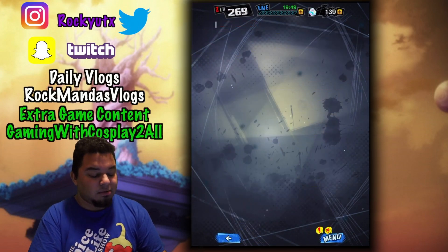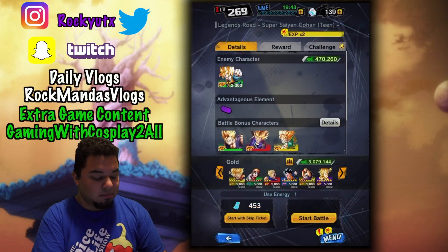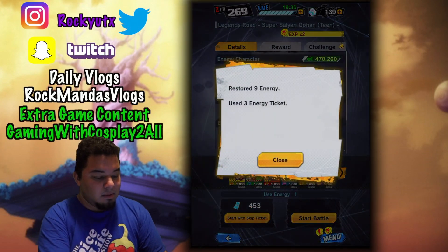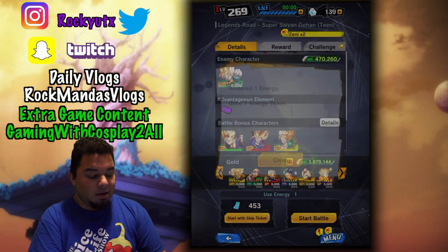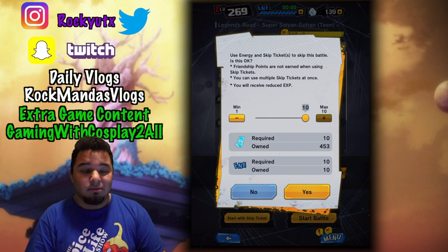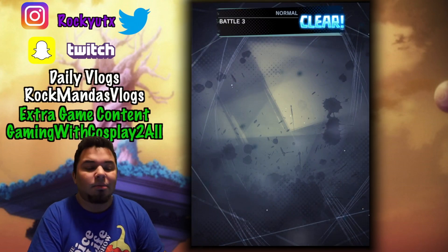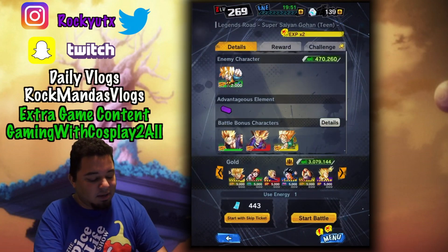And then you go to Battle 3 for gold, of course. Start with skip tickets — now this will deplete your skip tickets and your energy tickets, so use it with caution. Also make sure you guys are going to your guilds and helping out your guilds to get free energy, because you can do up to three energy per group every day. Make sure you guys are helping your guilds because those are going to be crucial — they might just need three extra energy to complete an event.